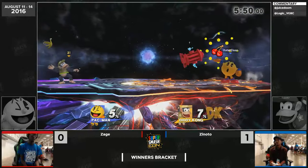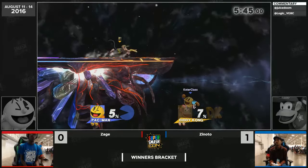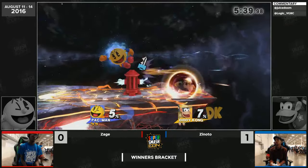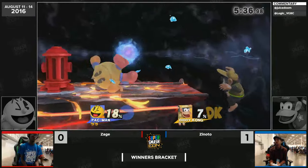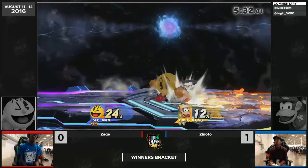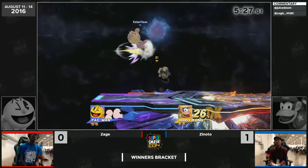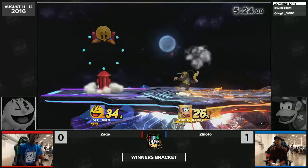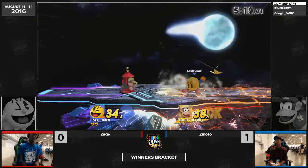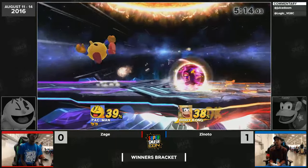Pac-Man's jab is decent but you're not really going to see him fighting too much at close quarters — as we've seen from Zage already, he's just doing so many tricky things in the keep-away game. I do like the fact he still went to get the key, showing he's not afraid even though he lost game one against a phenomenal player. But he might need to tighten it up and go for more solid hand-to-hand combat rather than the gimmicks. Zinodo seems a little familiar with it, but somehow those up-Bs are giving Zage a slight lead.